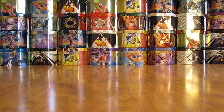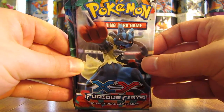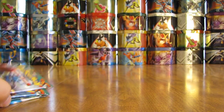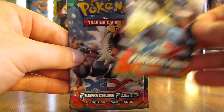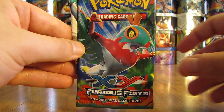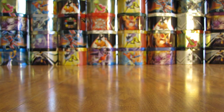Booster packs from this set contain one of four Pokemon on the cover artwork, and each pack contains ten Pokemon cards and then one online TCG code card. The four different Pokemon on the cover artworks are Mega Lucario, Tyrantrum, Hawlucha, and Mega Heracross. Booster packs are $4.19 in stores.